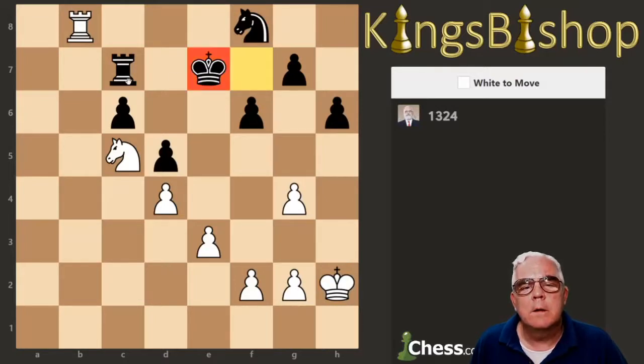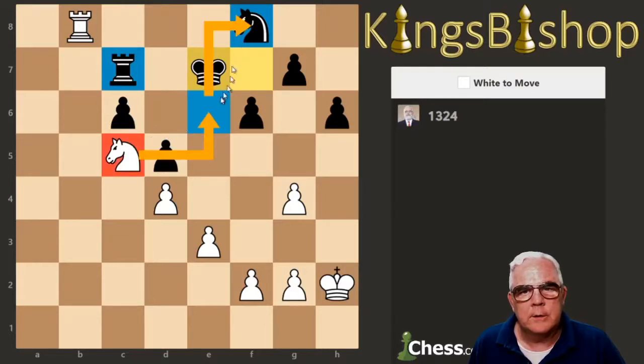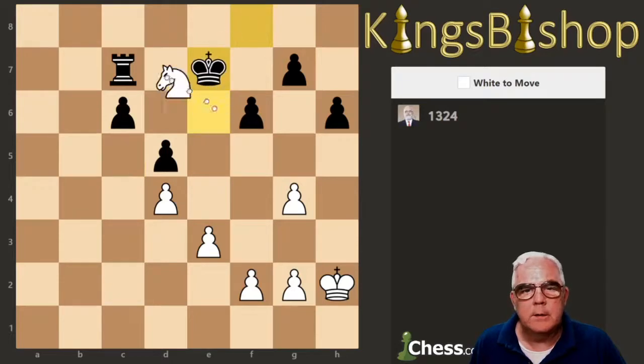King, undefended, undefended pawn. I can attack the Rook. What I want to do is notice the relationship here — I take this Knight, attract the King into a pinwheel pattern. When the King is on f8, then there's a fork on e6. Bada bing, bada boom. Let's play that. It's known as what I call the pinwheel pattern, and we win the Rook.